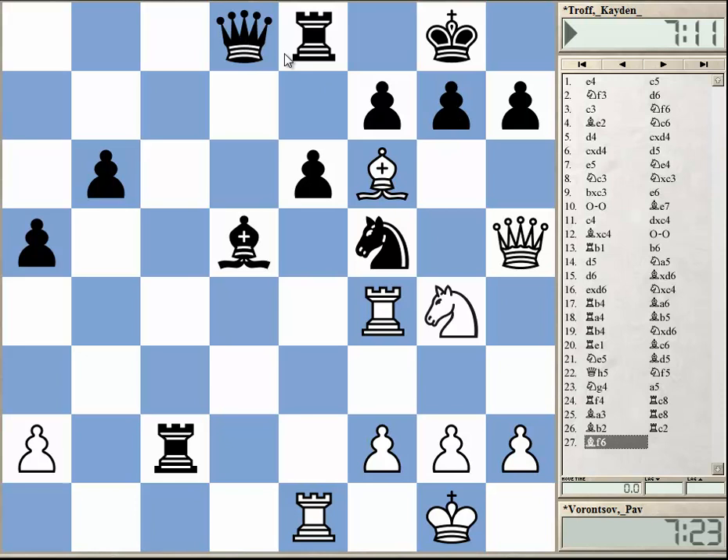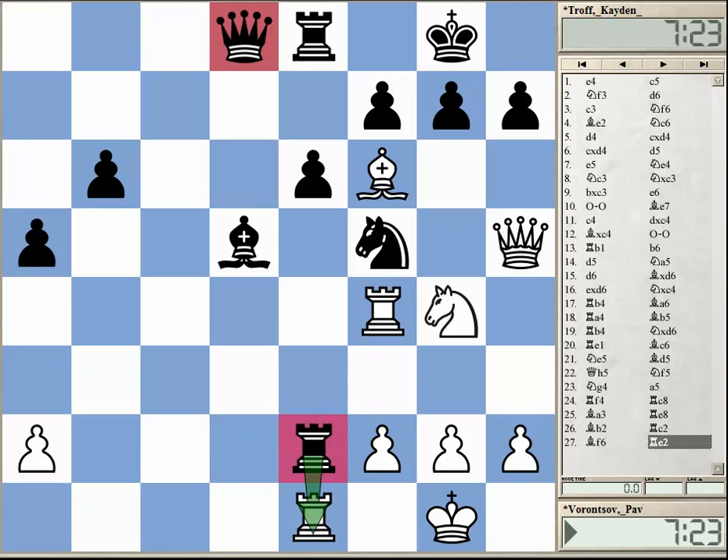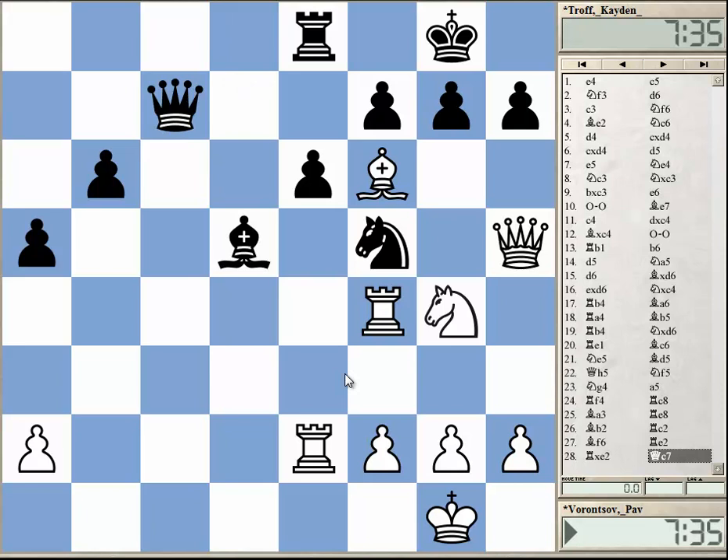So if black cannot take the bishop and cannot move the queen, what is he supposed to play? In fact, there's only one move, and this move was actually found by the black player. Always keep in mind that he's 13 years old. He played the stunning move rook to e2, leaving the queen en prise and leaving the rook en prise. It also threatens checkmate, of course. So white doesn't really have a choice — he took the rook. And then black played queen to c7.